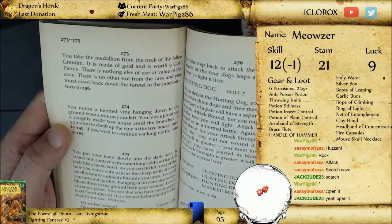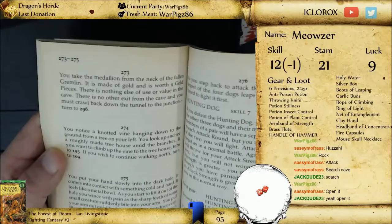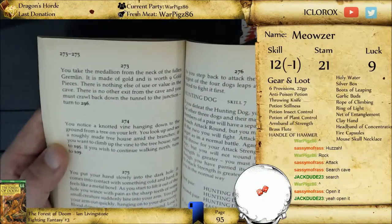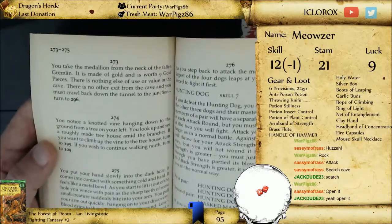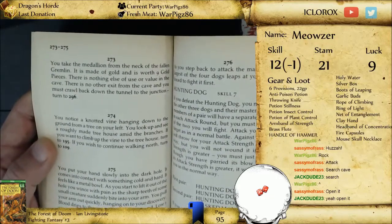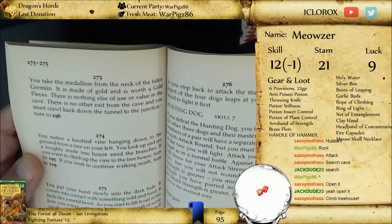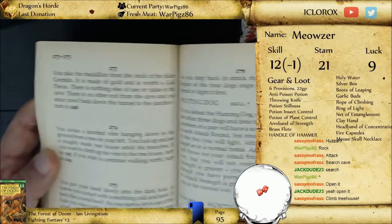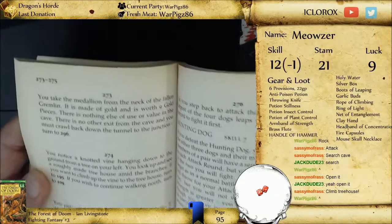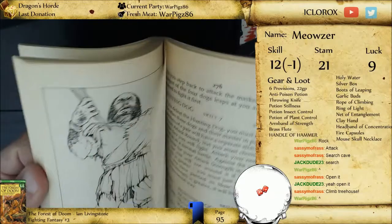You notice a knotted vine hanging down to the ground from a tree on the left. You look up and see a rough-made treehouse amid the branches. If you want to climb up the vine to the treehouse, turn to 195. If you wish to continue walking north, turn to 109. We suspect the hammer is farther to the north, but as our adventuring mentors always say, never leave a treehouse unturned. Treehouse — re-envisioning your childhood. Let's do treehouse! 195.